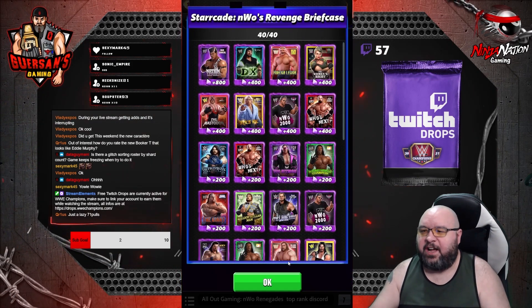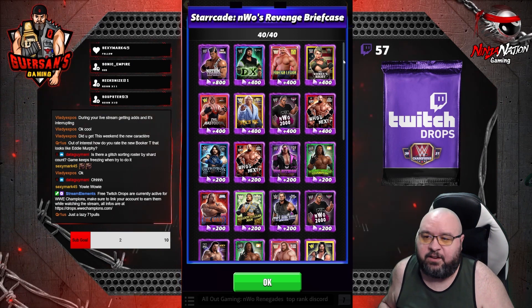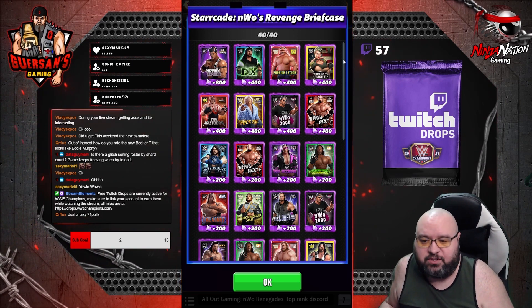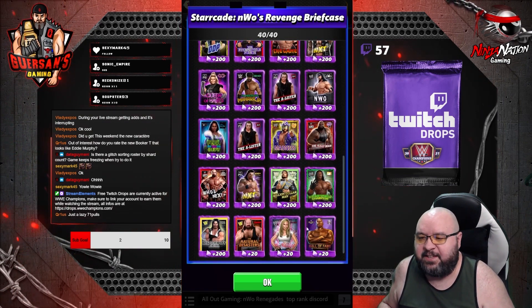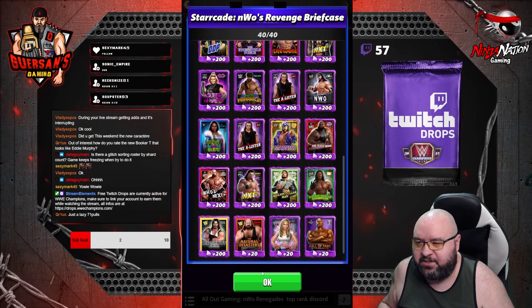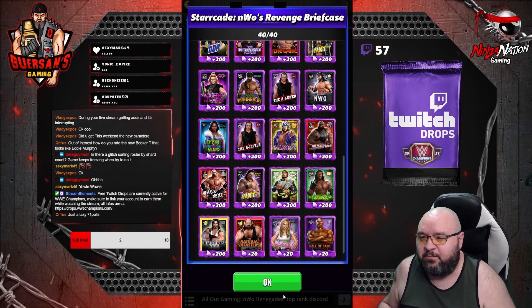I guess this turned out to be a good pull for these, because instead of the normally expected 40 useless pulls that you should get out of that, I actually got some Stacy and Austin shards, so those two were good — that's better than what this is meant to be.